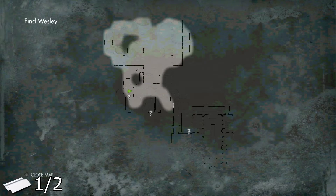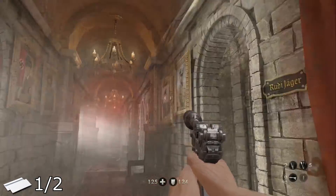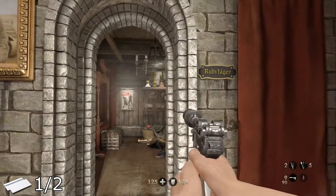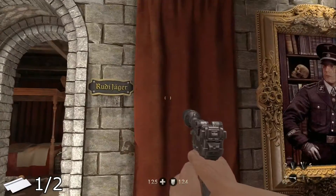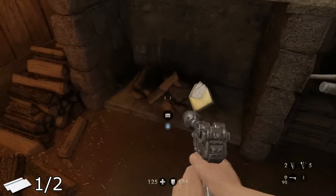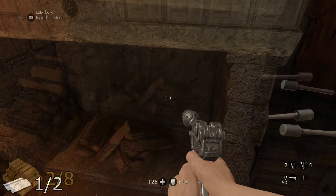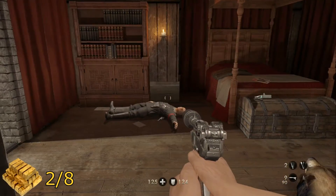For the first letter of this chapter, when you make it to this point on the map it's this red carpeted hallway — got a bunch of pictures, there's a guard patrolling and a dog. If you go into this first room here — the room of Rudy Jaeger, who may actually be one of the main bad guys — deal with the guy in here, and then in the fireplace in this room you will find a letter from Ingrid.